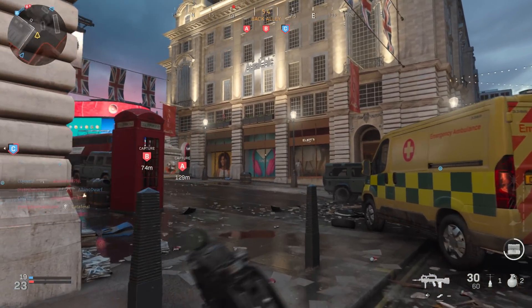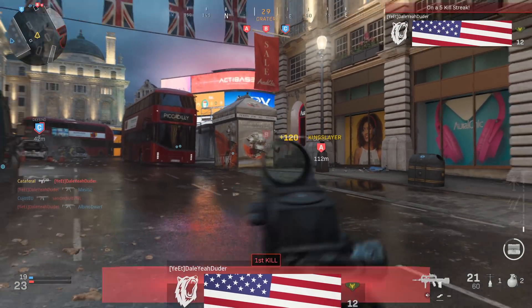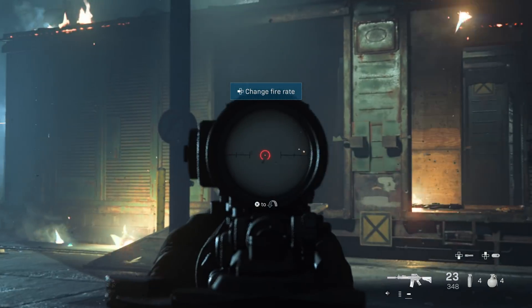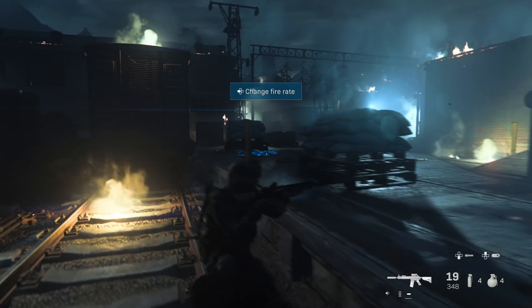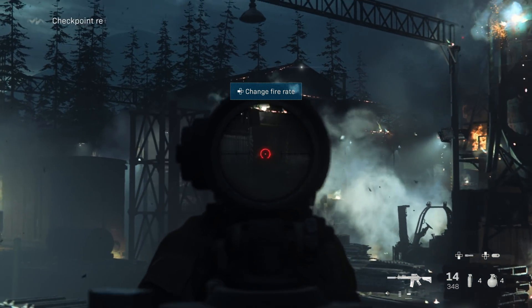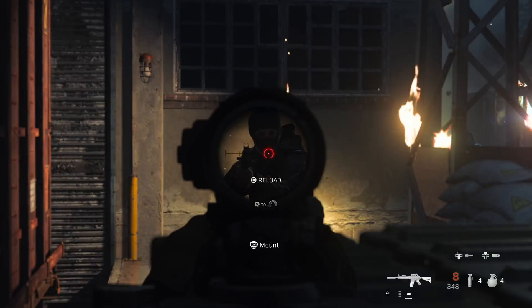We've seen all this work in harmony for the multiplayer beta already, but now at last we see the technology being pushed in another way in the final game: the campaign mode. The campaign mode is in truth a more directed experience, more linear certainly early on, but by funneling the action down a set path, it showcases what the IW engine can do.